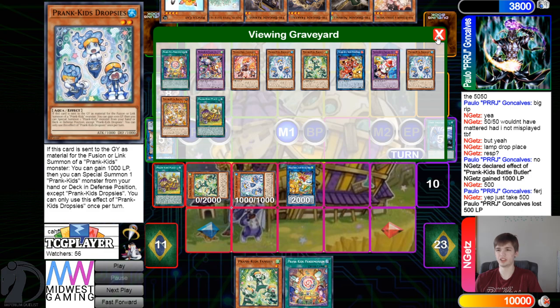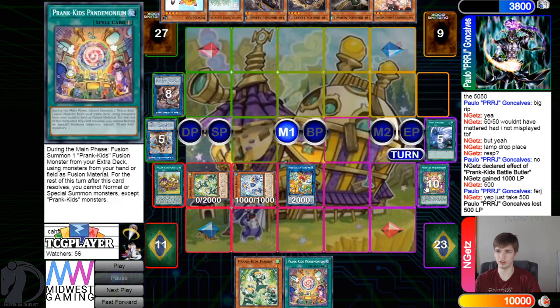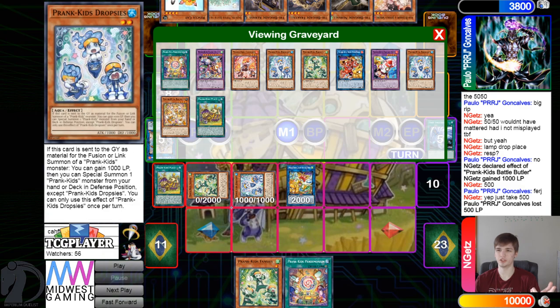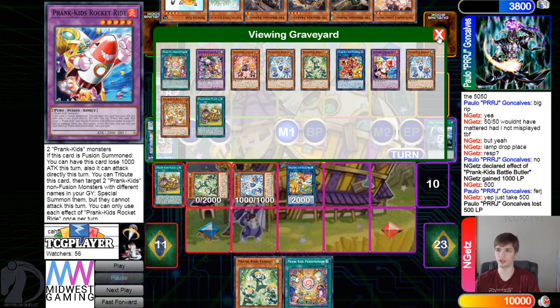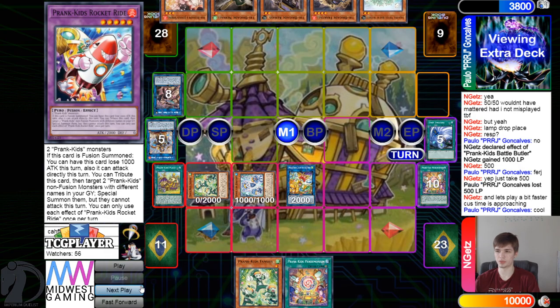In Game 1, it looked like they almost messed up Meow — they linked two away to summon and then were like 'oh wait,' summoned them back, got rid of one, summoned Meow, and went for that play. Looks like they just forgot to do it again, because they could have: instead of linking two away for a link monster, you just link one away for Meow and then link both away. I think there was a little misplay.